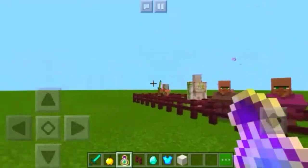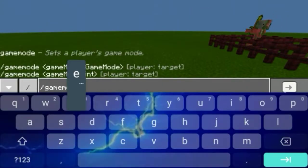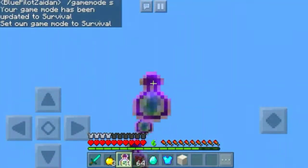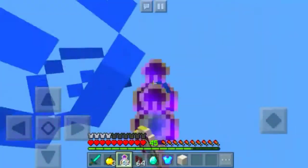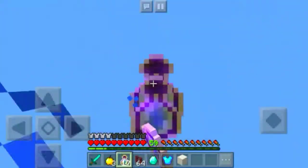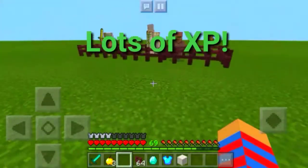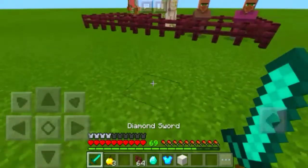Last but not least: the bottle of enchanting. This bottle gives you lots of XP. Going to survival mode, I throw it like this — spamming these potions — and I got within 30 levels in less than one second. Within a stack of enchanting bottles, I think you get about 69 to 70 levels. That's a lot of XP!